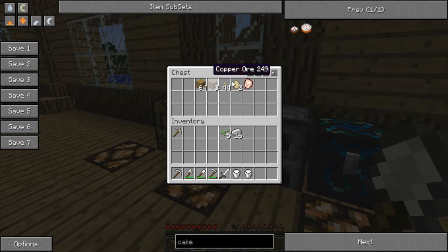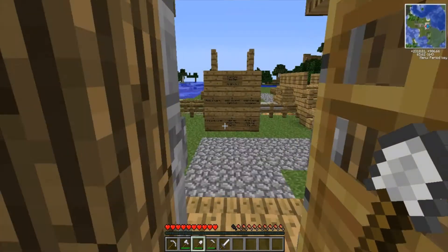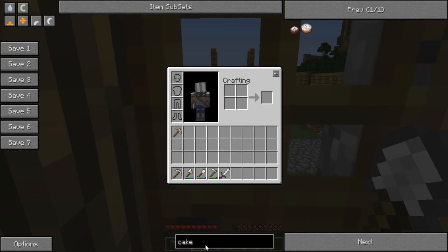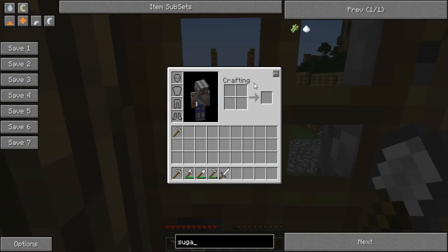So we got the one egg, got the milk that we need. What else? We need sugar. I'm not sure if that's like sugarcane - can you get sugarcane in this? Let me just type it in. Sugar, sugarcane - how do I get sugarcane?